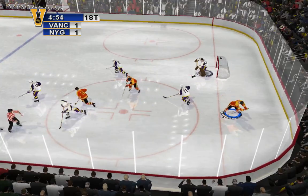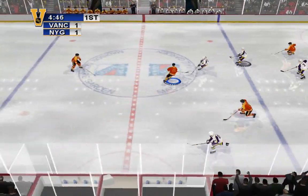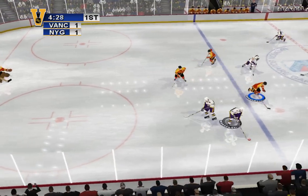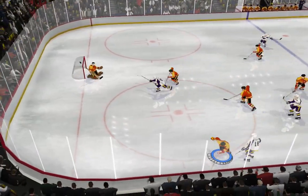Dawn shoots the puck. The hit button can be used to knock an opponent off the puck, or to stop him from receiving a pass. Nice work — that was a great hit.